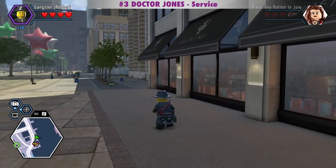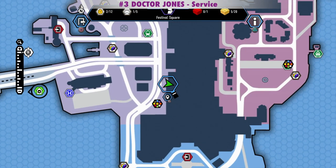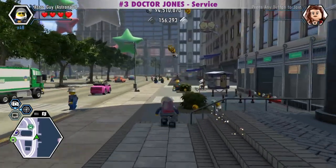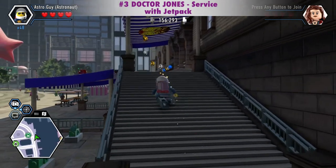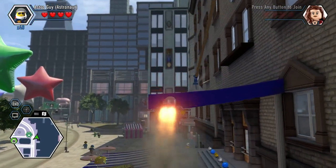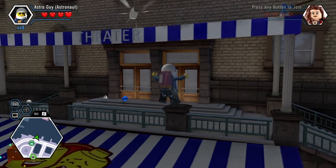To get the Dr. Jones character token, we can go around the corner and do a whole lot of parkour. Or we can get it with a jetpack, which I'll show first. The token is across the street from the train station. But if you get up on this thing and jetpack up and out and up and over the awning, you can do it.